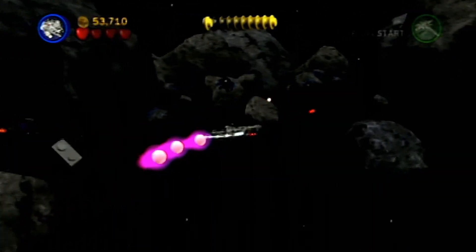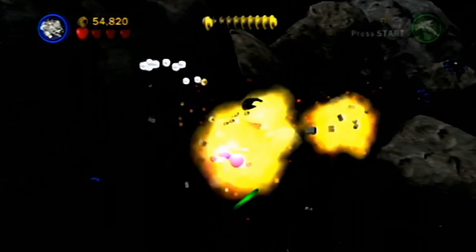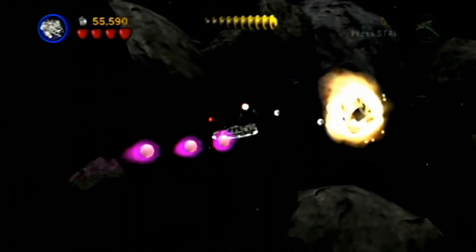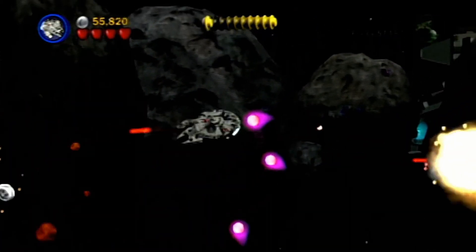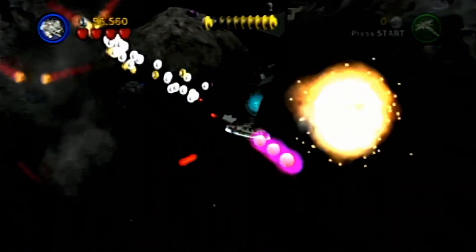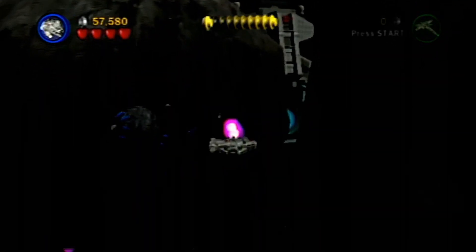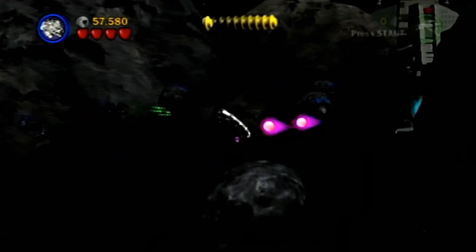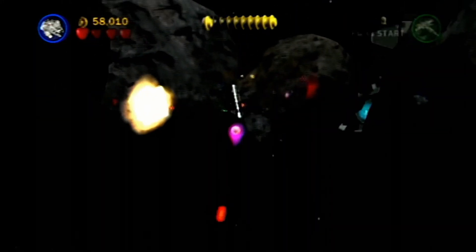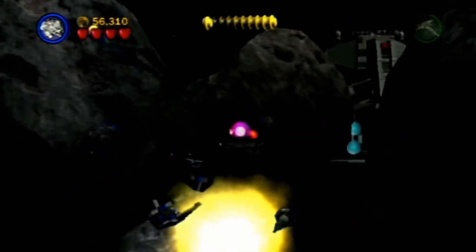Oh yeah, I forgot — if you press the jump button and a certain direction on the control stick in a ship level, you can do some cool tricks. Most of the time they're completely pointless but they look cool. If you just press A you do a little somersault, and if you flick the control stick in the opposite direction you're facing you do a little 180.